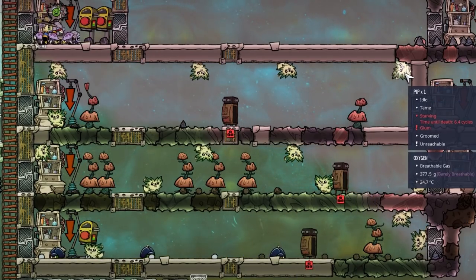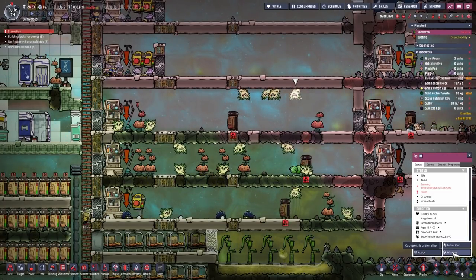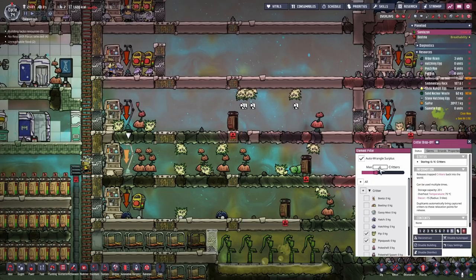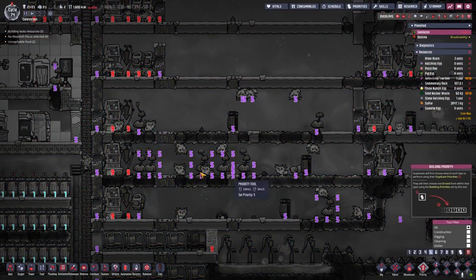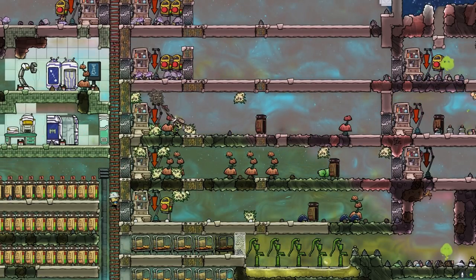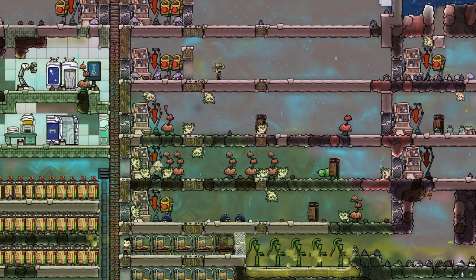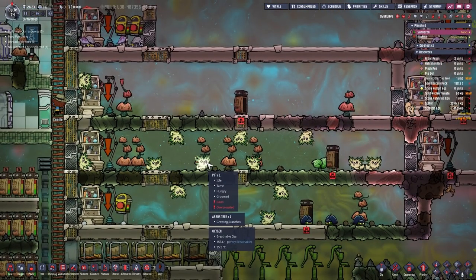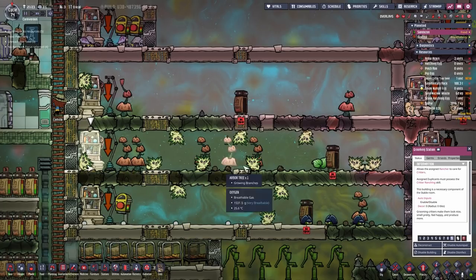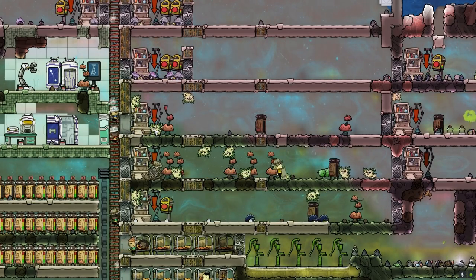We have a slight problem — the pips are starving again. I can't plant down any arbor trees because most of them are down here and I don't want to uproot them. So I wrangle the pips that are starving, in the hopes that I can drop them down here so they can eat. Let's remove the critter maximum or set it very high, and set the priority of the critter drop-off right here higher than the critter drop-off upstairs. Mima is wrangling up the little pips. I checked every single pip and around four of them had already eaten so I could wrangle them and send them up. Two pips have been delivered.